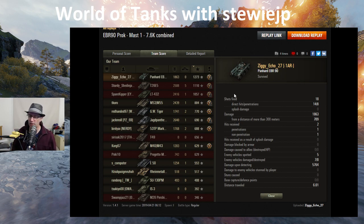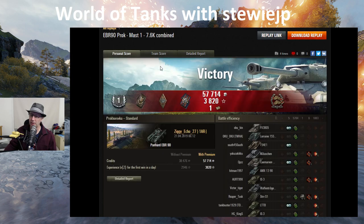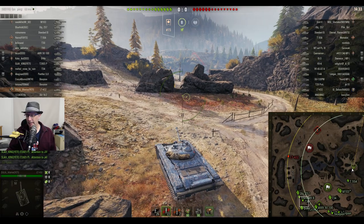1863 damage done, 1273 base experience, fired 18 shots, 14 hit, only 8 penetrated but there was some HE in there as well. 5764 assisted damage - that's where he got that score. I reckon when he was on that ridge trying to shoot the IS-3 and the KJ105 on the hill, where the reticle was going too high with the railway line, that would have been an ace no problems at all. He made 12 and a half thousand credits after tax with a premium account - not a bad game at all from old mate Ziggy in the EBR-90.